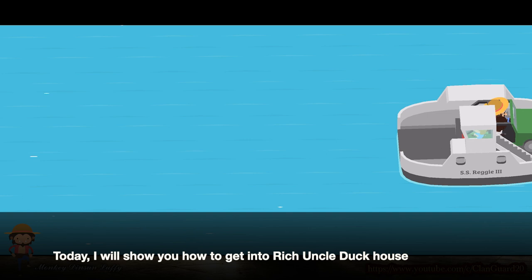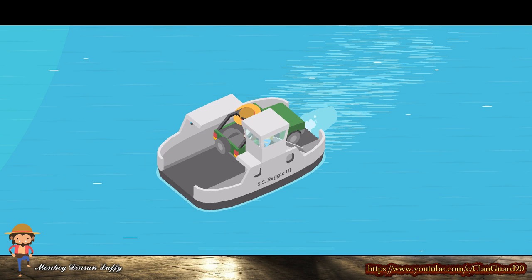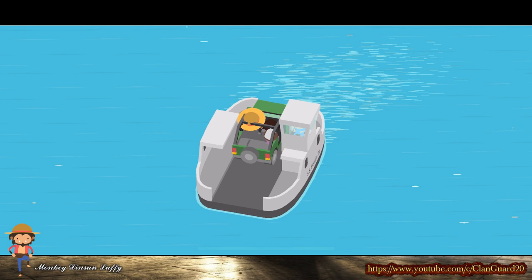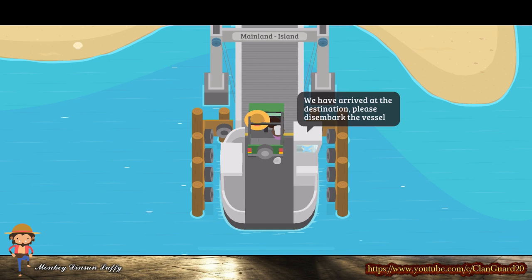Today, I will show you how to get into Rich Uncle Duck House. First, you would need to pick up some passengers and take the ferry. Then do the walk on water glitch, but this time using a car.